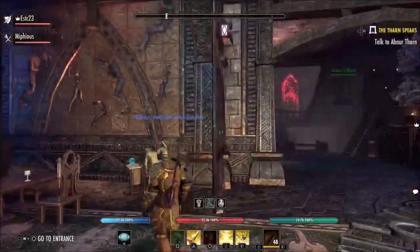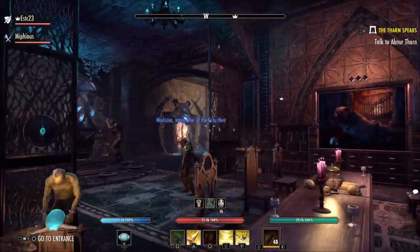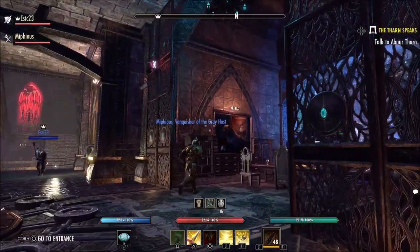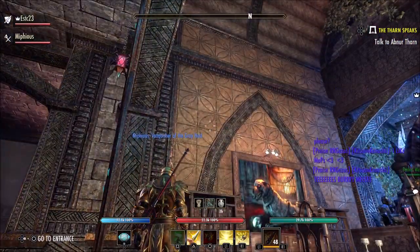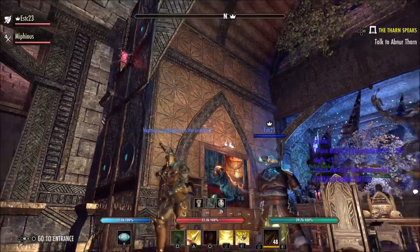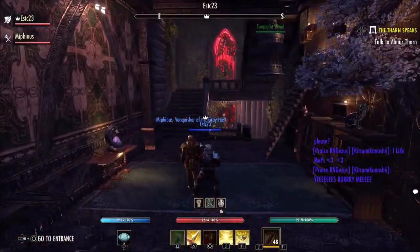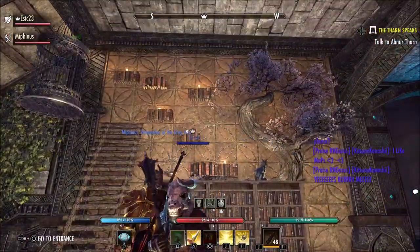Throughout the whole building you'll have these vampire paintings that you can find in Western Skyrim, which can sell for a lot if you've got the right buyer. So yeah, that's the dining room.